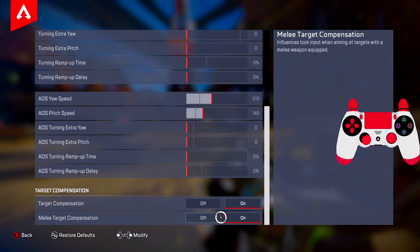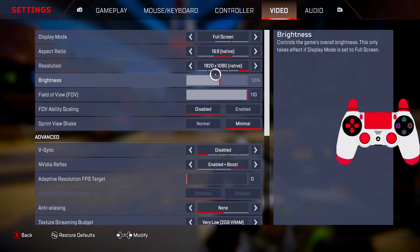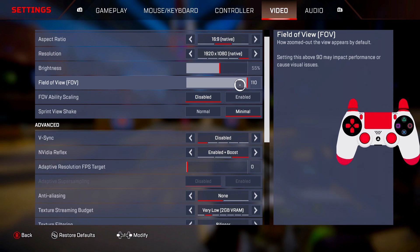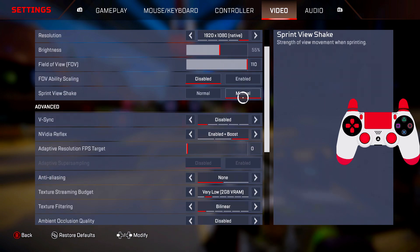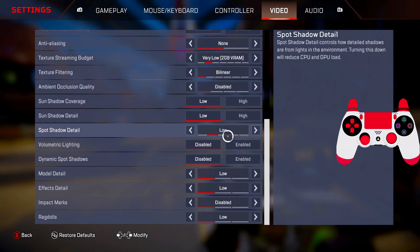MSS: on. Melee target compensation: on — I don't know why you'd have this off, you should have it on. FOV: 110 on console, but if you're on PC you can get 120 FOV by going into the save data files — search my channel for '120 FOV' and you'll find it. Field of view check: minimal. Everything here is disabled.